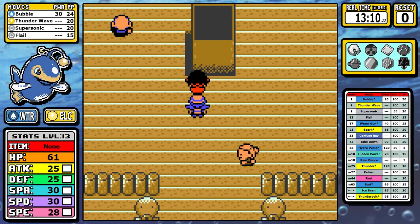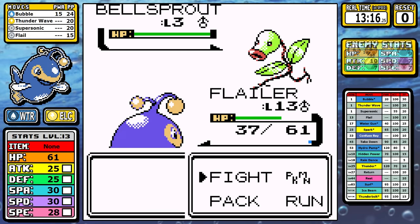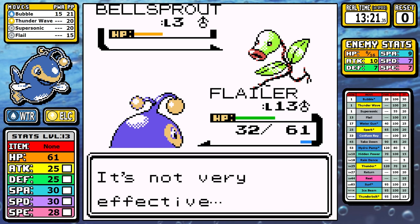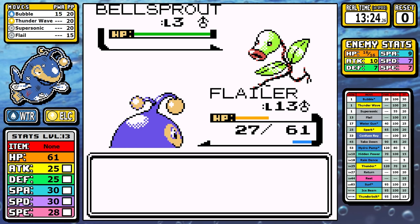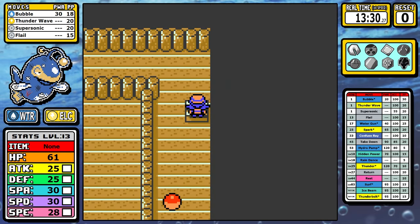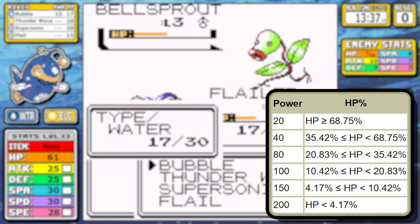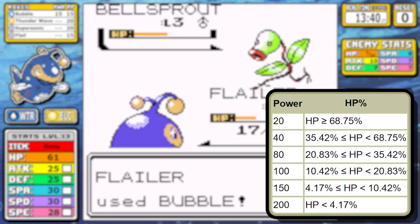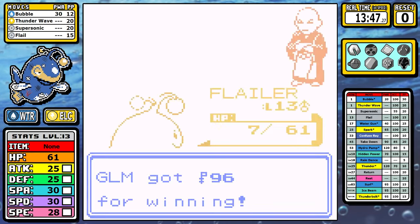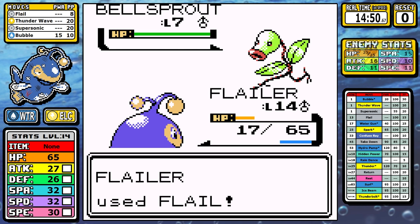When I hit level 13 I head to Sprout Tower for experience. I start battles using Bubble to let Bellsprouts hit me back with Vine Whip — Lantern loves the pain, it chips me down, and that's what we want. Flail is a 20 base power move if your HP is over roughly 69%, but looking at the damage chart you can see health thresholds that push it all the way up to 200 base power at roughly 4% HP remaining. We can manipulate our health into the 80 base power range at 20% HP, which makes Flail essentially one-shot everything in Sprout Tower.